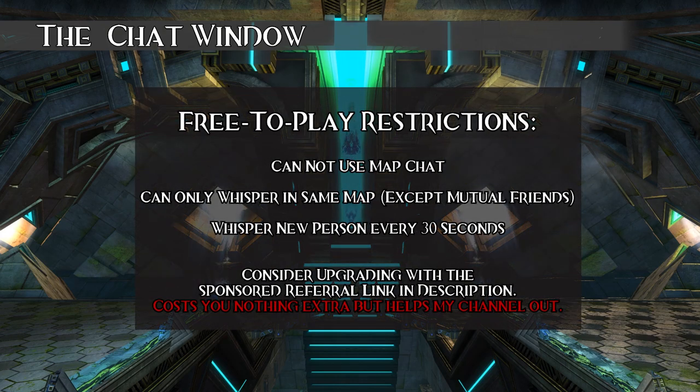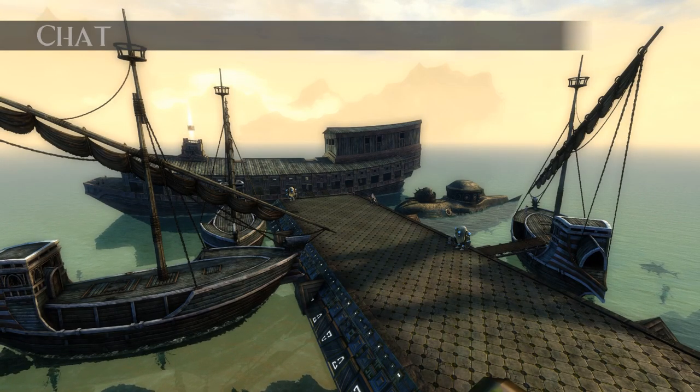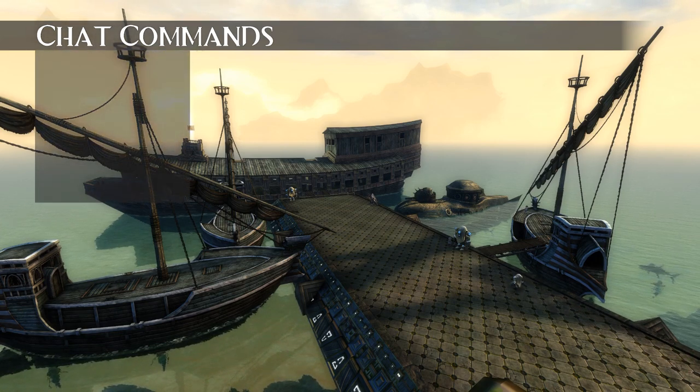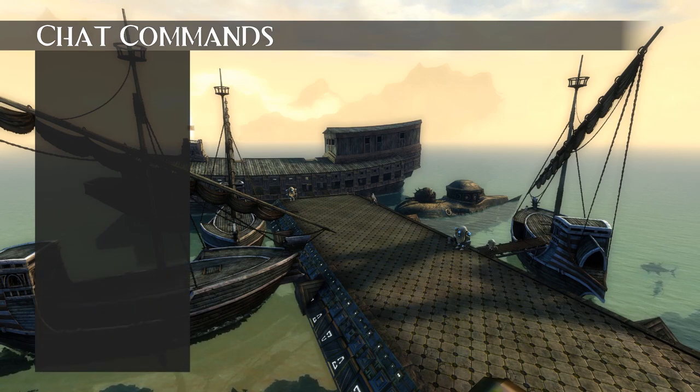Free-to-play accounts have some chat restrictions. They cannot use map chat, can only whisper people on the same map except for mutual friends, and can only whisper a new person every 30 seconds. Chat commands are things you can type into the chat window to see various bits of information. We already looked at a few when talking about the different channels, but there are a few more.